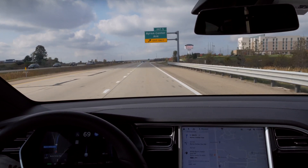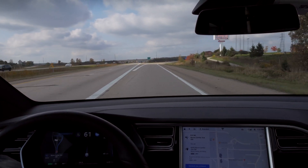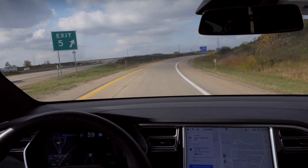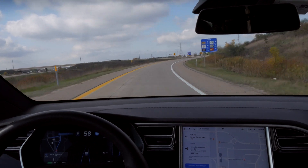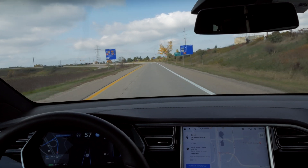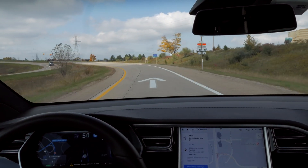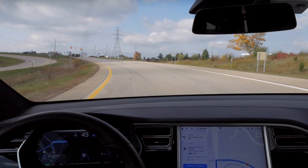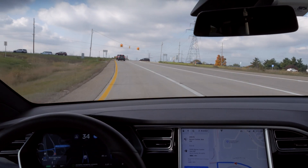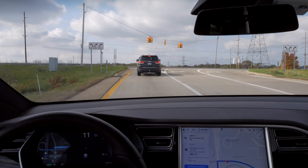The car has been driving itself — it's taking the correct exit lane and slowing down, then it switches to conventional autopilot. It will come to a stop at a stoplight whether it's green or red. I need to be in the left lane, and I don't think autopilot is actually picking the correct lane — I think it's just picking a lane — but I'd have to test that, so I'm going to turn it off.